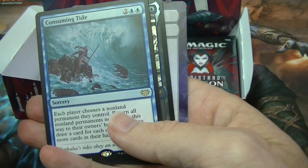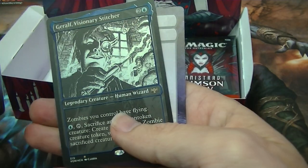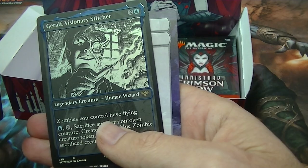Consuming Tide for a rare and a foil rare — Giralf, Visionary Stitcher.